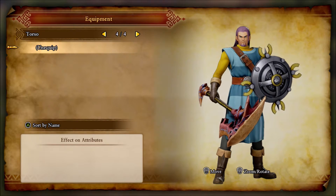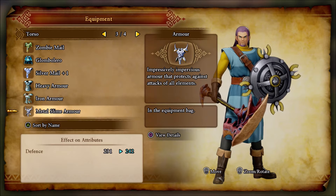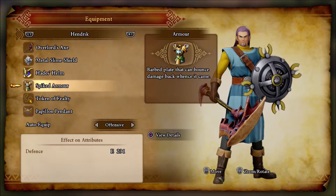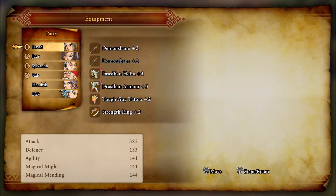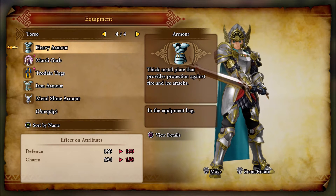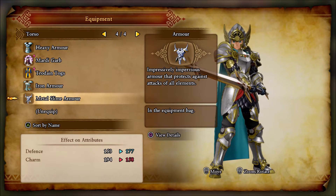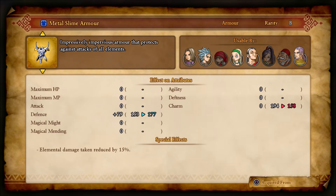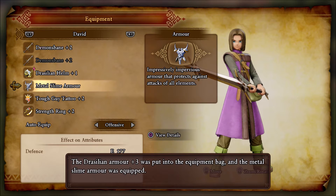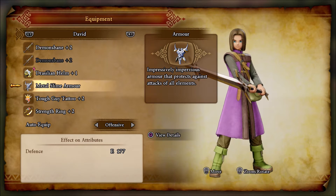He had the spiked armor — I want the metal slime armor. Tags against all elements — that's very, very nice. It's going to take him out of his costume, but I think it's time to upgrade him. Yeah, the extra defense. The charm goes down, but I don't really care about charm. I need the defense and that extra elemental protection as well.